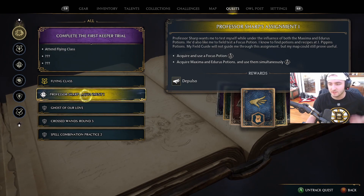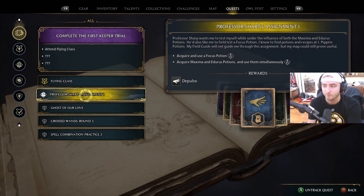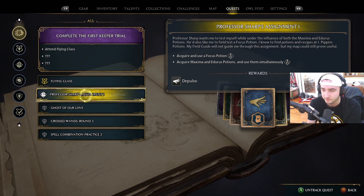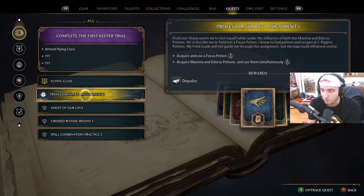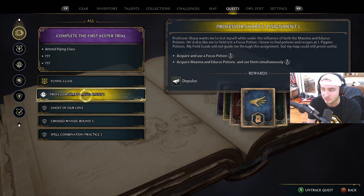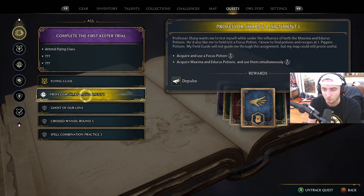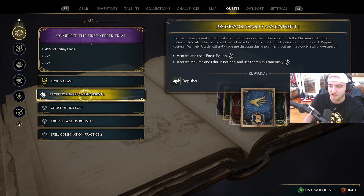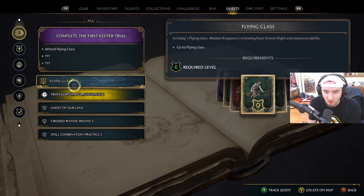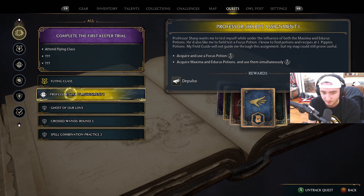Professor Sharp wants me to test myself while under the influence of both the Maxima and Endurus potions, and he'd like me to field test a Focus Potion. I need to acquire and use a Focus Potion, acquire Maxima and Endurus potions and use them simultaneously. The reward for that is the spell Depulso. I'm not sure which quest I want to do first — I really want Depulso, but I also really want my broom.